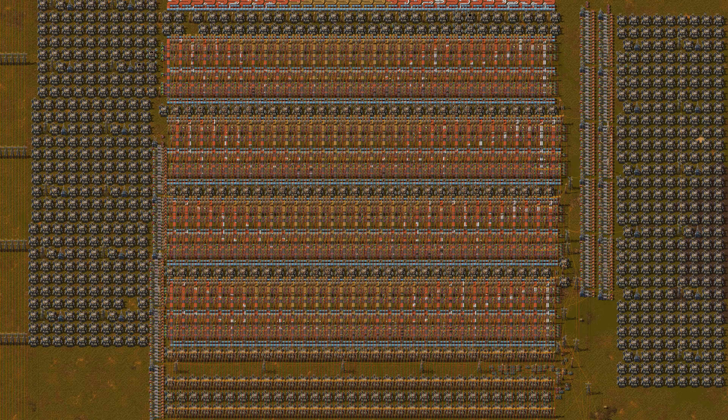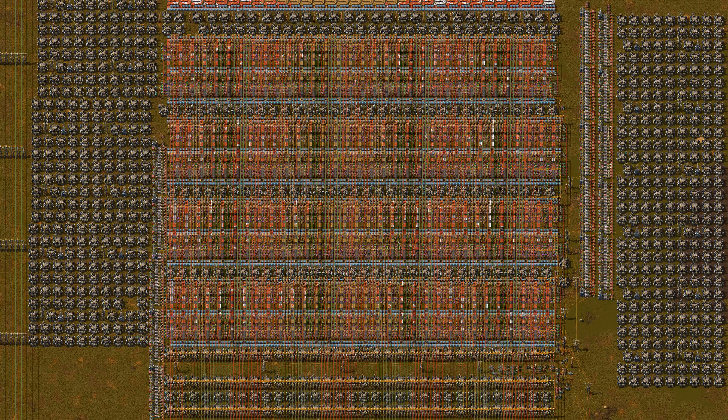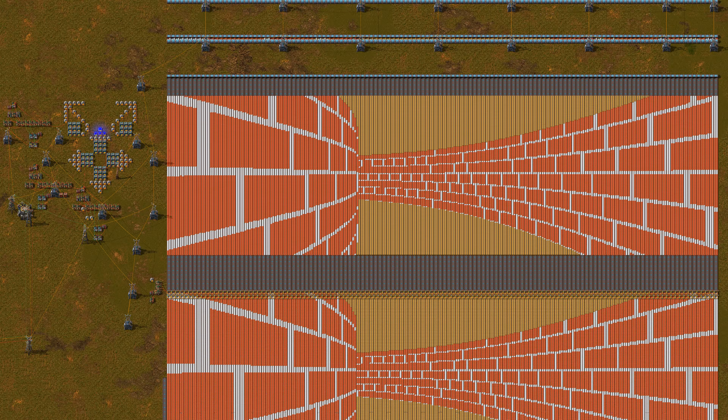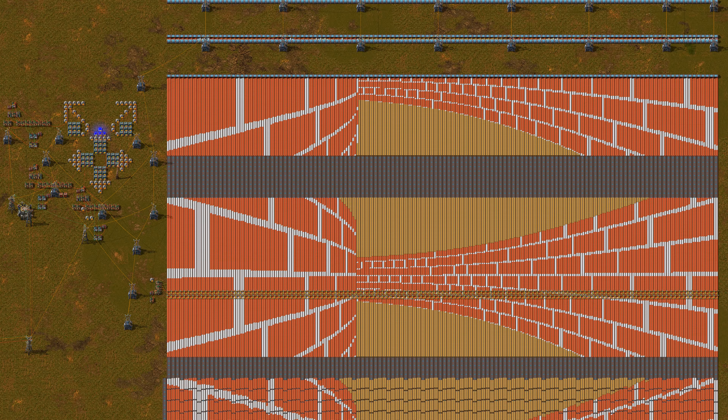Of course the screen isn't the only thing that got an update. Every single component has been replaced with an improved version — it's been rebuilt from the ground up. Note for example the smooth curve in the walls; such precision wasn't possible in version 1.